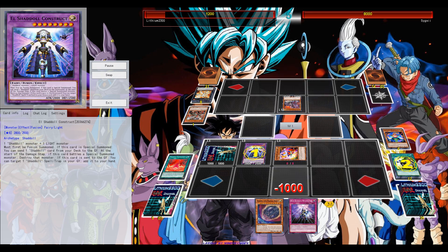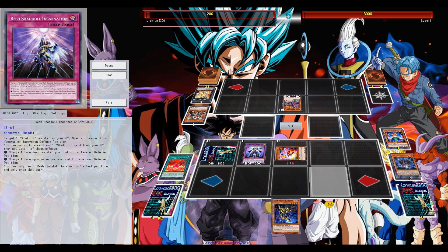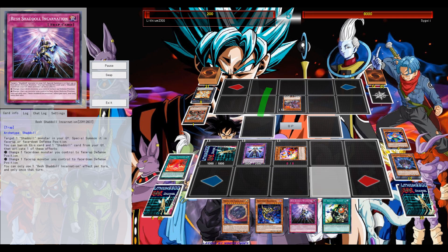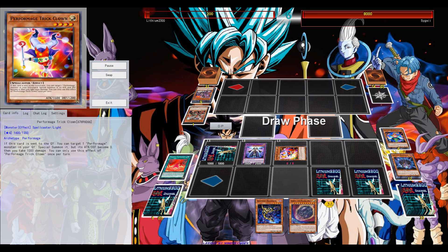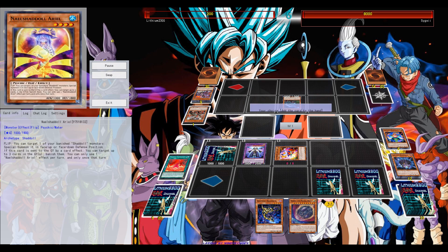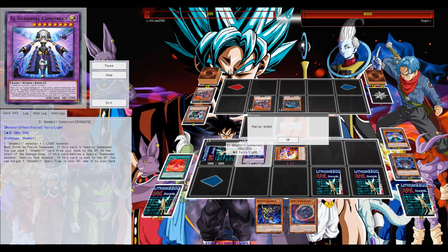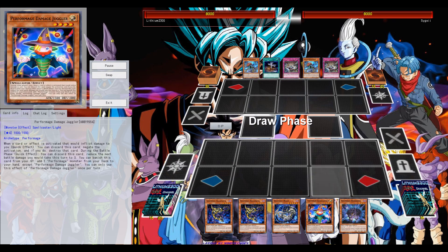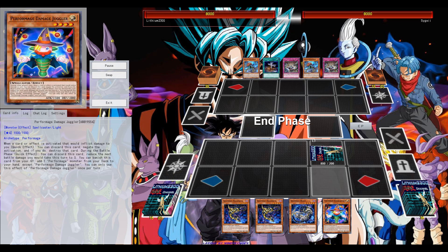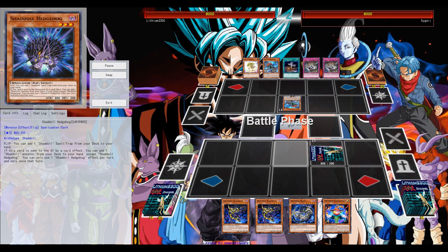Was it the El-Shaddoll fusion? Construct is an easy out to Conductor Tyreno. I'm not really sure how I'm going to end my field. This is an okay field, but it's not going to help against the top deck Oviraptor. The small mistake I made is that I definitely should have set the trap card — the Shuttle trap — a bit sooner. I could have used it previously and banished itself to use the graveyard effect, but that small mistake eventually cost me the duel.